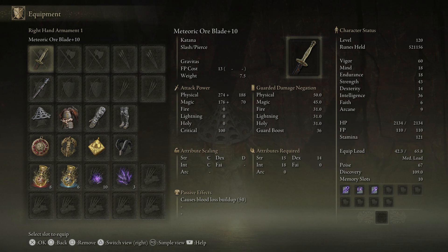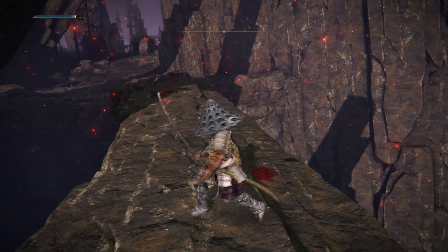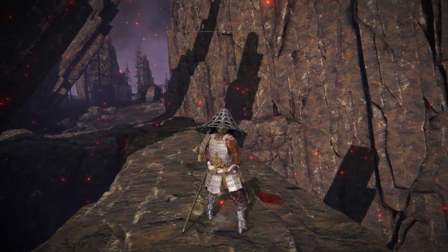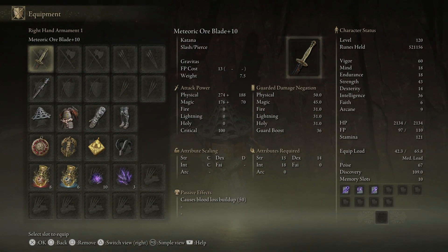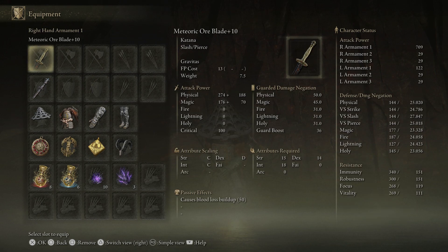We're using the Meteoric Ore Blade - you don't see it very much. It gets the Weapon Art Gravitas, which is the old smash, which pulls people towards you. And then the R2, as I was saying, Ichimonji. Doesn't seem good, but really good at roll-catching. It gets a C in Strength and C in Intelligence. I have 43 Strength and 36 Intelligence, if you include the Scar Scourge Heirloom, which increases my Strength by 5, giving me an attack power two-handed of 709.